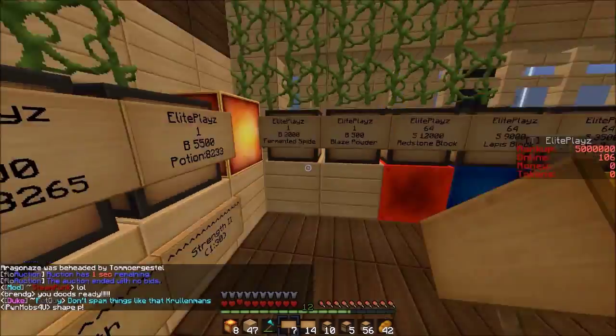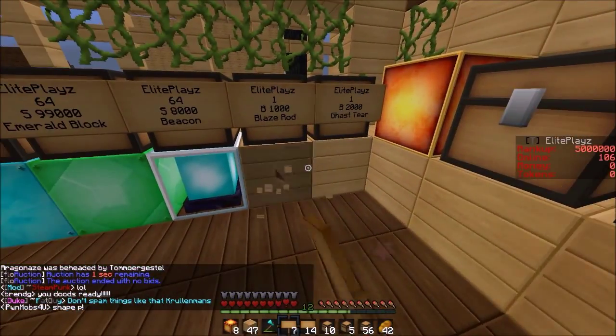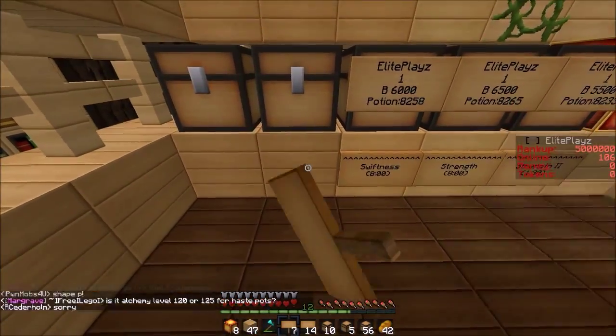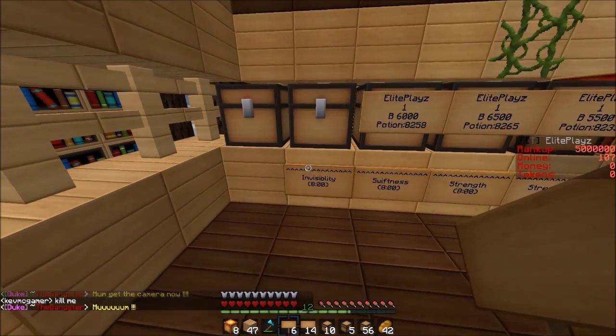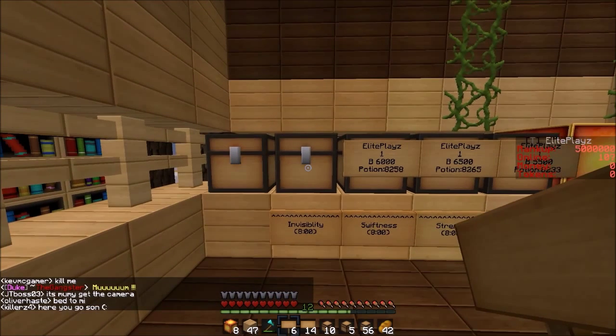We're actually gonna grab some potions and put them here, and then we're also gonna add some ghast tears and other stuff. So we have the potions and then we're gonna put Invisibility — just gonna put that down and put that across. Invisibility — there we go — and we're gonna put eight minutes on it. Boom.